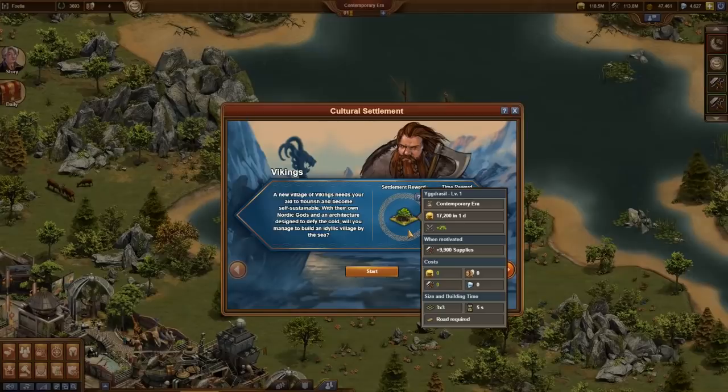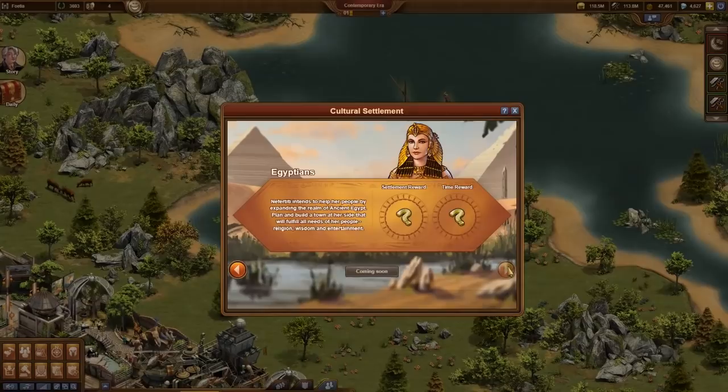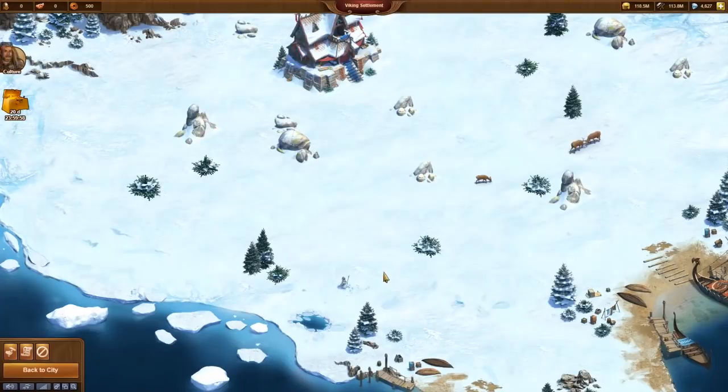Don't forget that this reward building for your main city can be upgraded in many steps, as already mentioned in my introduction video. Those who complete the quest line in time will receive additional rewards. On the next page, you will see the Egypt culture. The related rewards are still invisible and instead of the start button, it just promises coming soon. Currently, only the Vikings can be tested on the beta server, so this video is named the start of the Vikings, showing how to build a city for the Vikings.